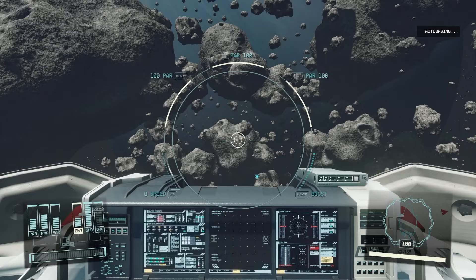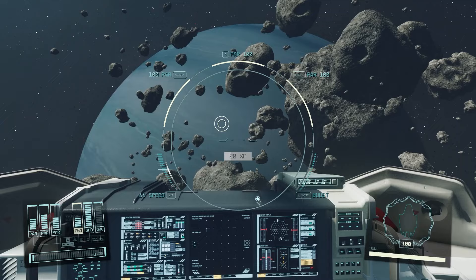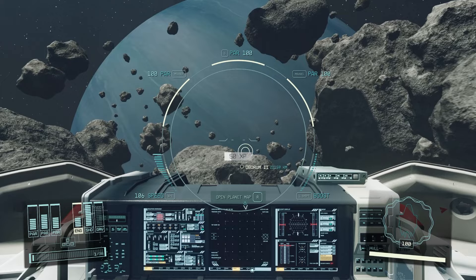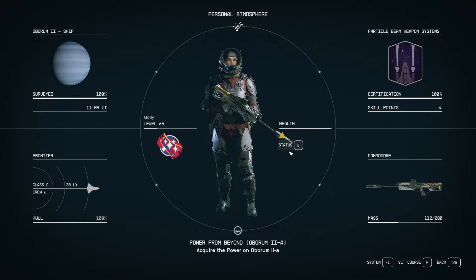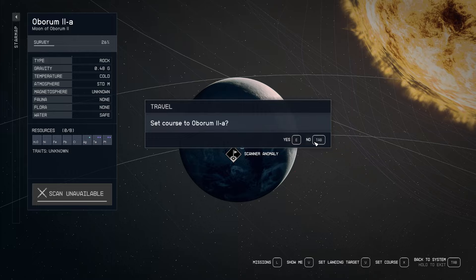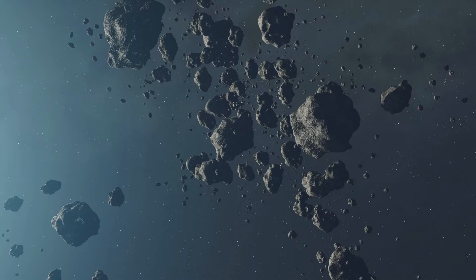Maybe even try out the powers we've got. We have Oborum here, nothing else on the scopes — pretty empty. We'll give it a scan. Still nothing on the scopes, no Starborn coming in or anything. So let's just go off to the moon where this temple supposedly is — or the scanner anomaly, I should say. Let's set a course first, scan it from orbit. Not be too hasty here — let's make sure we know what we're getting ourselves into.